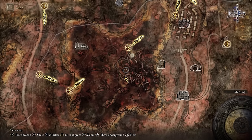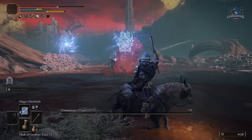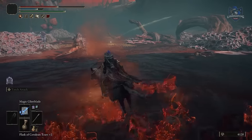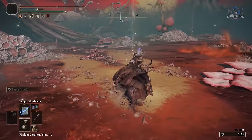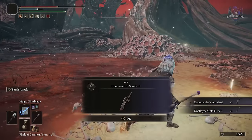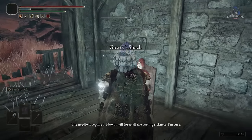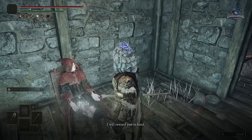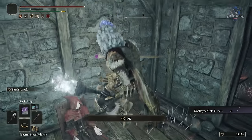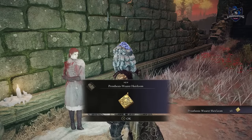You need to get the gold needle from Commander O'Neil to help her. He is located in the swamp areas. Defeat him and give the needle to Gowry. Then you can reload and speak with him again and he will give you the gold needle to give to Millicent. When you return and give her the needle, she will give you a talisman that raises intelligence, which is pretty decent.